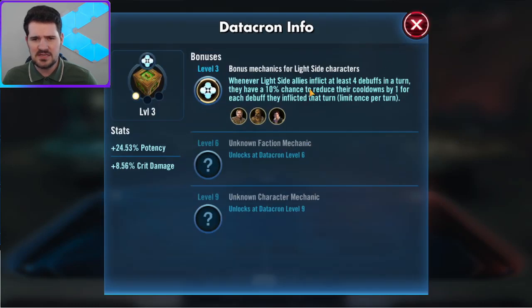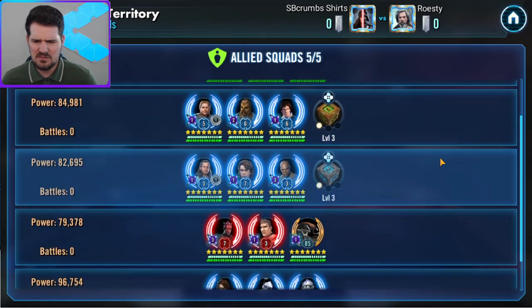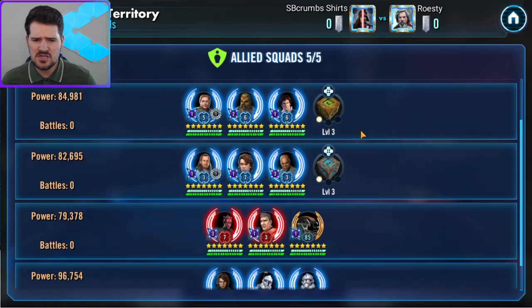I've got Han-Shu in front here with the old datacron from the first set that decreases your cooldown, hoping Dash decreases his cooldowns. The Geni Anakin datacron is just the dispel — I think that could be really annoying depending on the counter used.